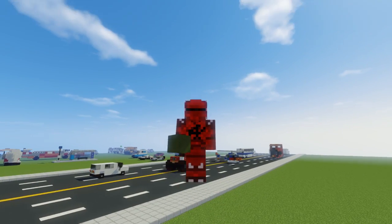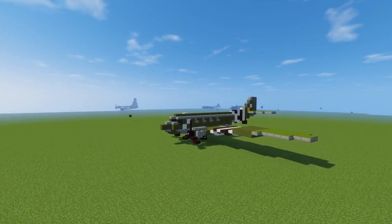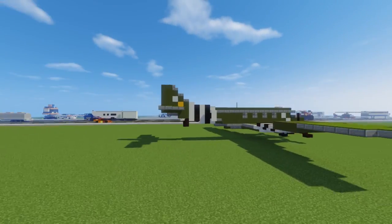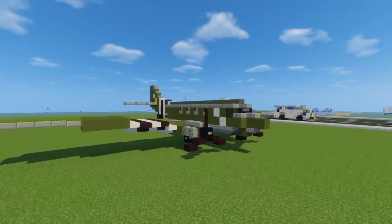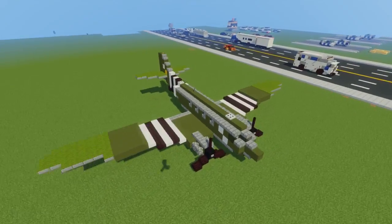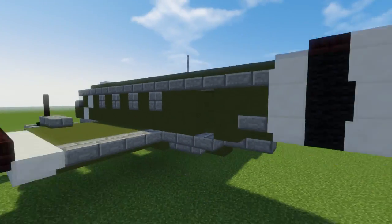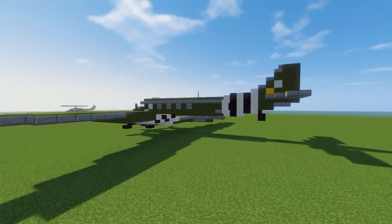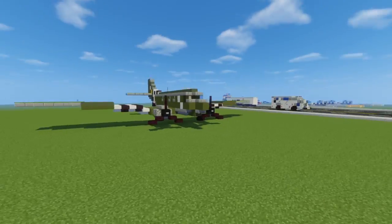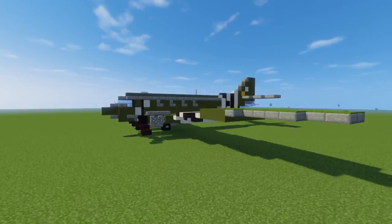Hey, how's it going guys, it's Crafty Fox of Minecraft Military Force, and today we're going to be building the Douglas C-47 Sky Train. This is an aircraft used by the military to transport troops, based on the DC-3. This particular paint job features the invasion stripes during the D-Day invasion of Normandy. You can see there's a door open where all the paratroopers — like the 101st Airborne and 82nd Airborne — would come out. Someone requested this a week ago so I decided to upgrade the design.